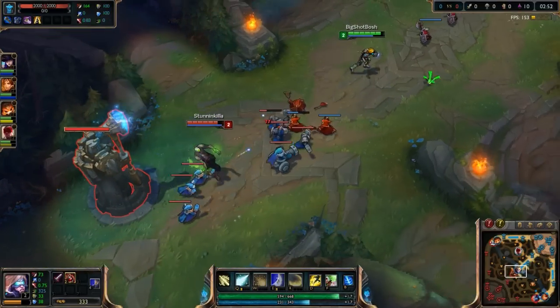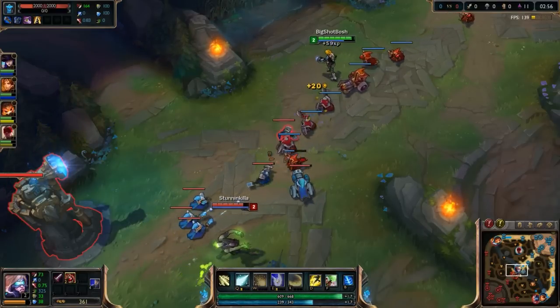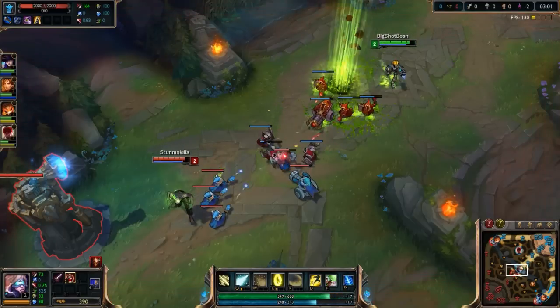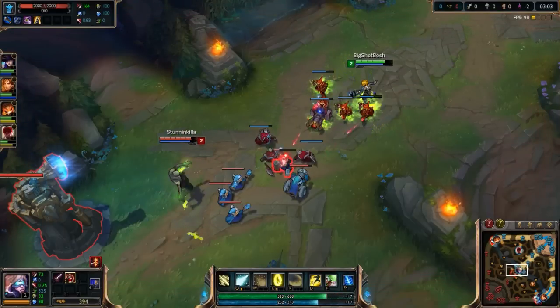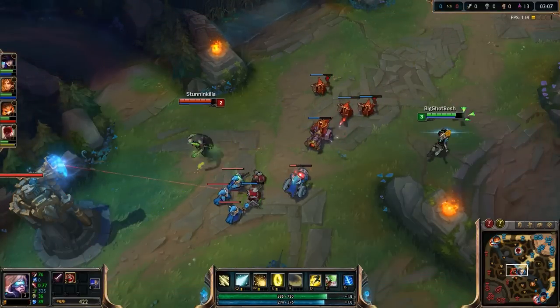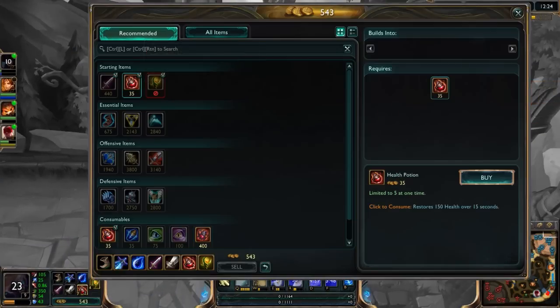Once you get your Tear it's kind of unique if you've never built it before — you use abilities and it grants you mana. Once you have enough stacked mana you can build it into another item called Muramana. See right here I get my Sheen and my Tear.